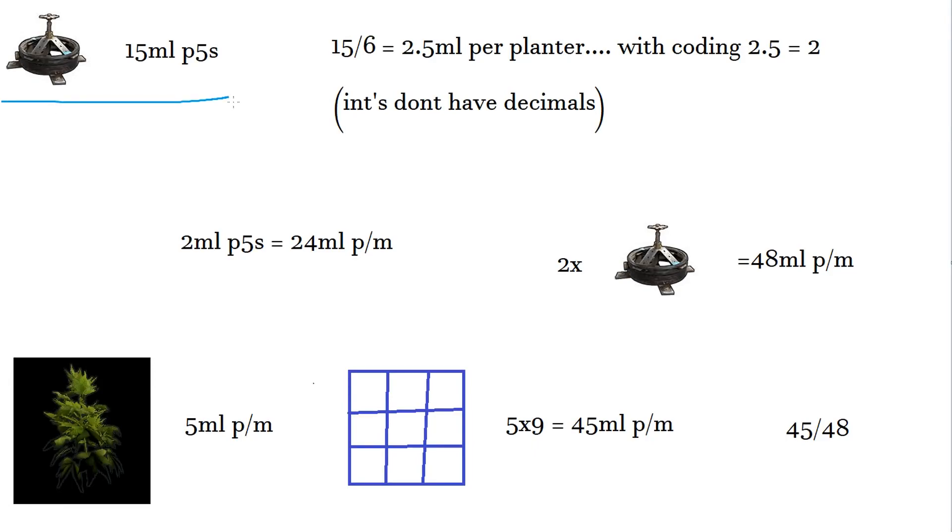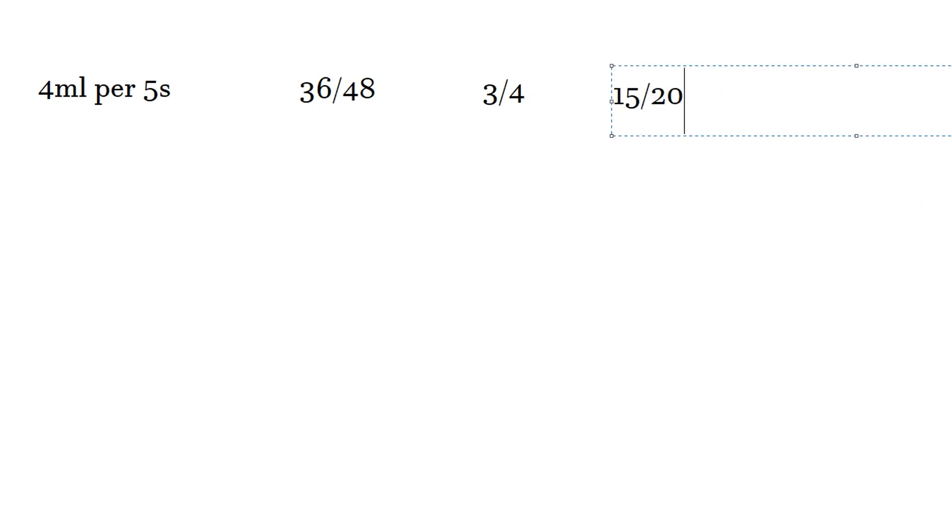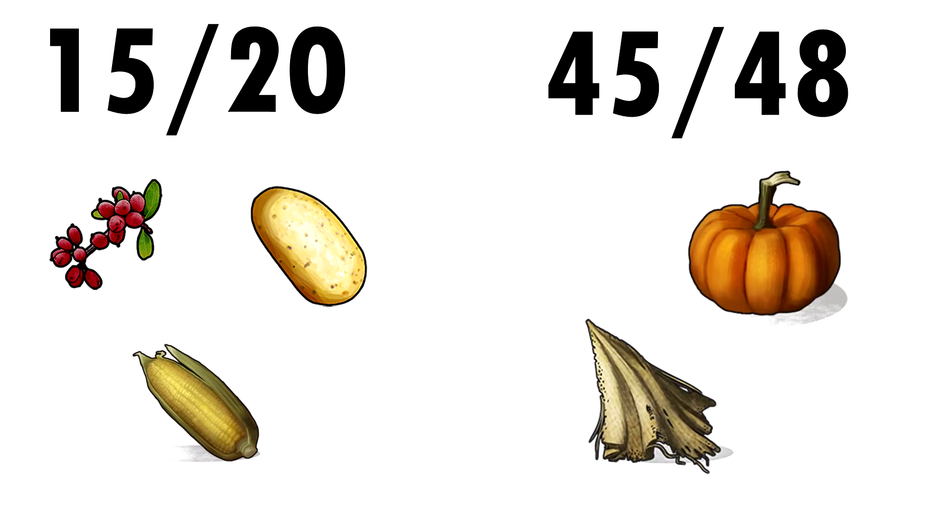As for the correct timings: cloth requires five mils of water per 60 seconds, which is the same for pumpkins. However, for berries they only need four mils of water, so it's actually 36 out of 48. Sprinklers only splash every five seconds, so you want the numerator to be a multiple of five to avoid any issues. This ratio is the same as three over four, which we can multiply by five to get 15 over 20. So if you're farming berries, corn, or potatoes, use 15 over 20. If you're using cloth or pumpkins, use 45 out of 48. The left timer is for the numerator and the right timer for the denominator. Remember that the system only maintains the water level. In order to get your water level at 100%, you need to first get it to 4,500 to 6,800 mils — anywhere in between is fine — as long as it says 100% when you plant. Then turn on the timer system and it'll maintain this water.